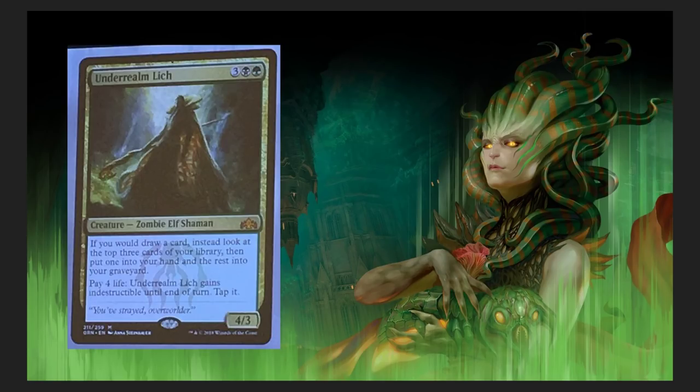Underrealm Lich — five-drop Zombie Elf Shaman mythic. If you would draw a card, instead look at the top three cards of your library, put one into your hand and the rest into your graveyard. Pay four life: Underrealm Lich gains indestructible until end of turn. Tap it. Good card — so much graveyard interaction. I wasn't a fan of graveyard interaction honestly until recently, so I'm pretty excited for this.